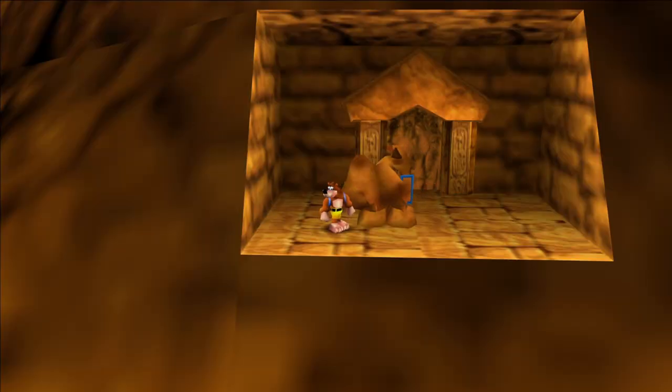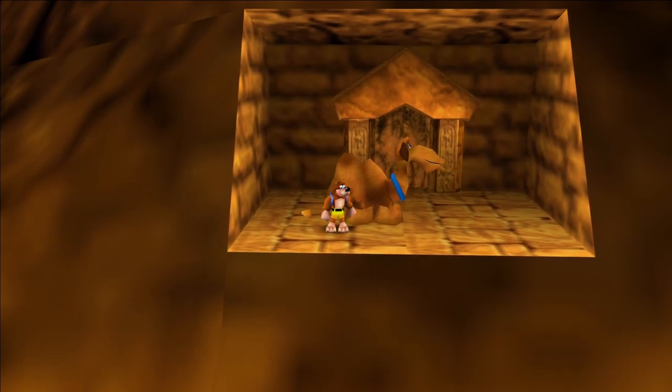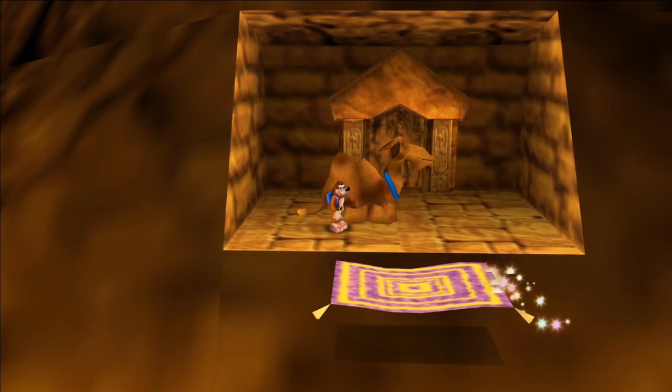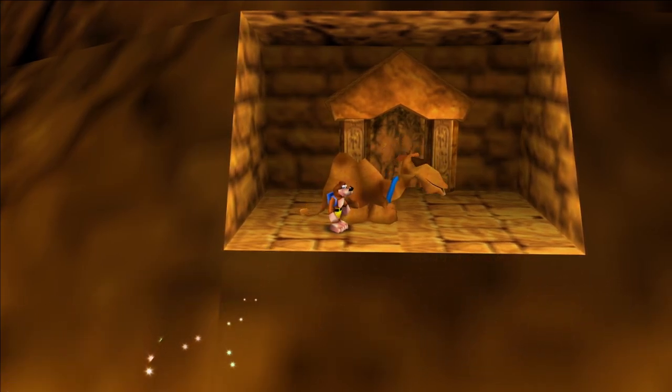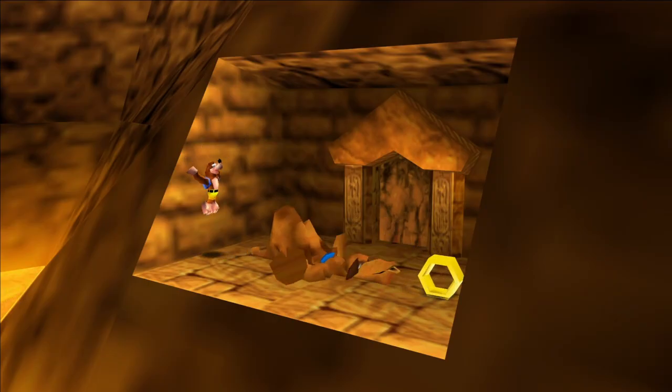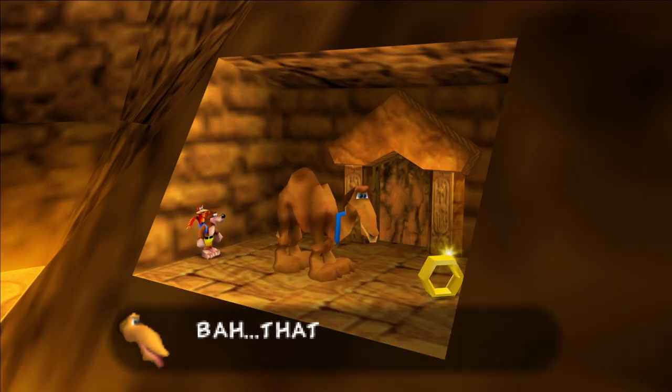The second honeycomb piece is going to be where Gobi runs off when you stomp on his back the first time to help water the tree. There are two ways to get over here — you can either fly over or take the magic carpet that goes around in circles from here to the Sphinx and another side. Get on his back again, stomp on it, and he spits out a honeycomb piece.